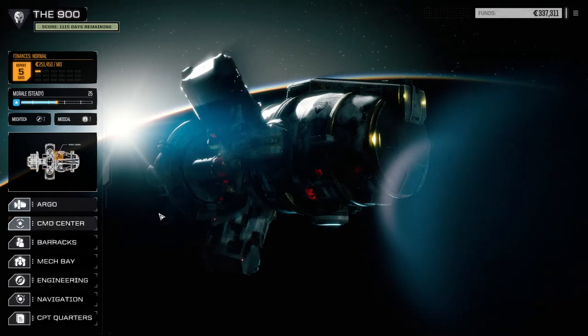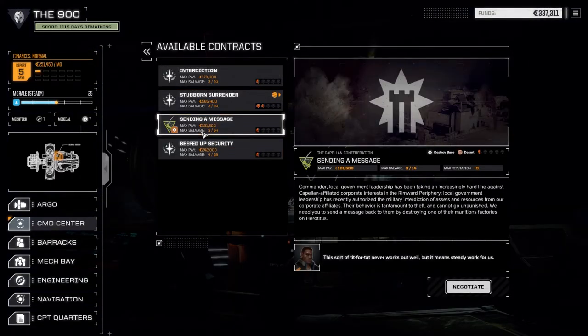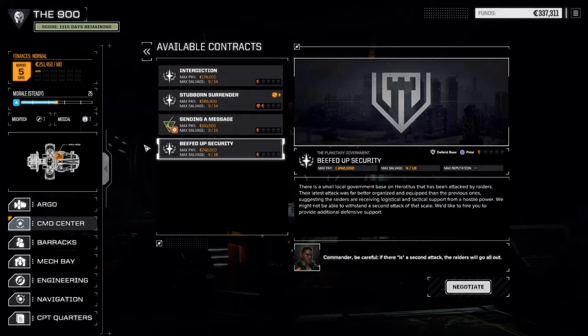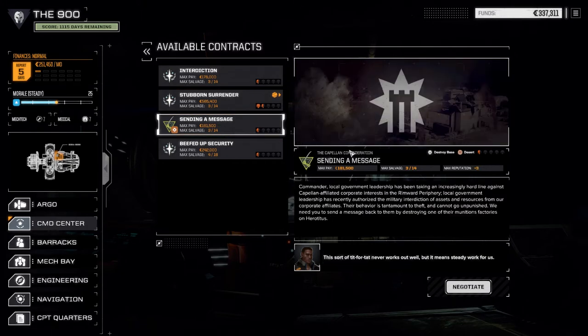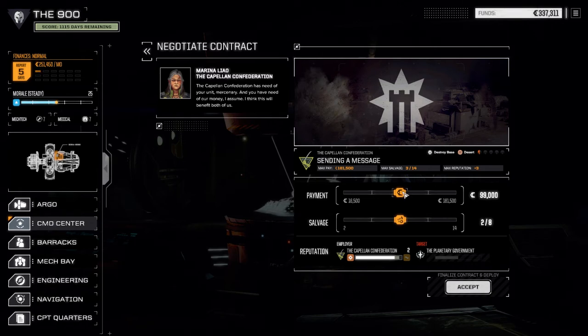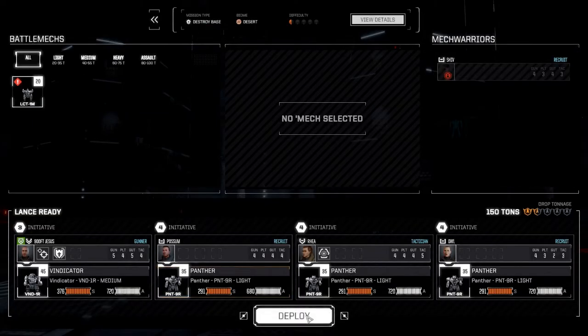That was fast - let's jump into one more mission before the end of the episode. Looking at contracts - too many base destructions in Rogue Tech. Let's go with Destroy the Base - I think it's probably the fastest option. Going 2 of 8 on the difficulty, not a problem. Let's deploy and get this done.